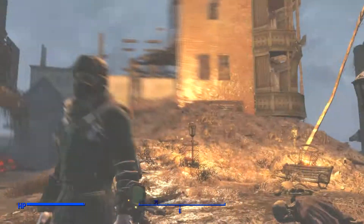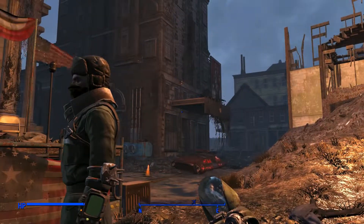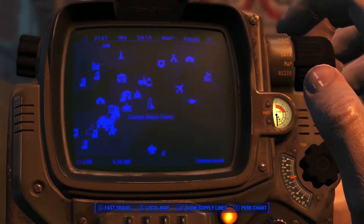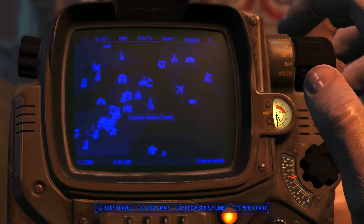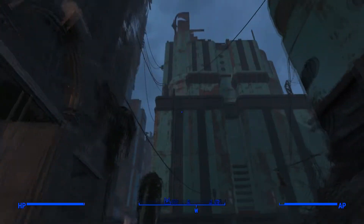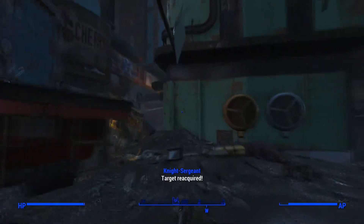Hey guys, Cruz here bringing another Fallout tutorial. Today I'll be showing you how to get the X01 power armor. What you're gonna want to do is go to the Custom House Tower, which is in lower Boston, and when you spawn you're gonna want to run to the left to this building.